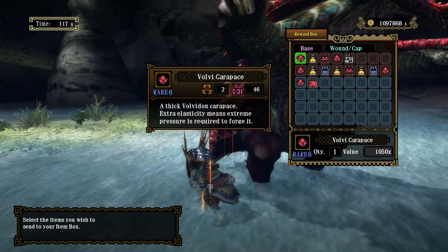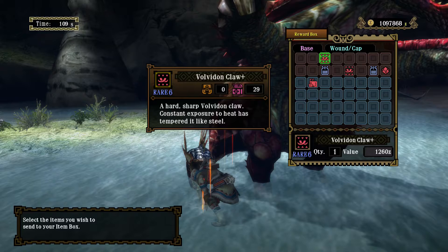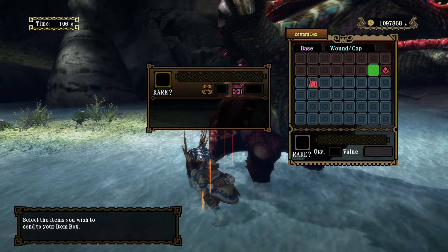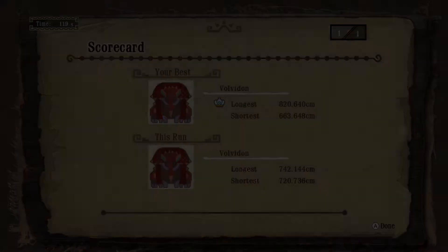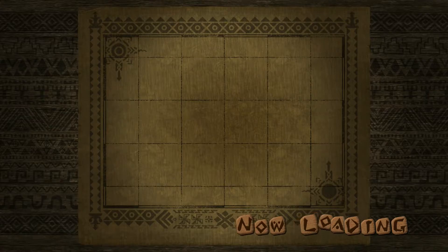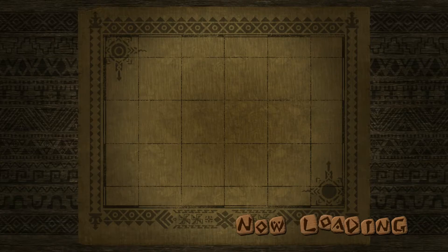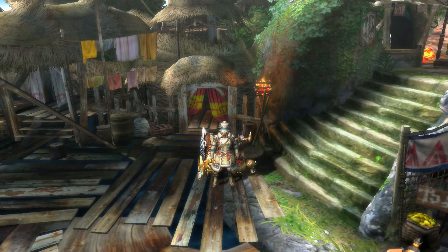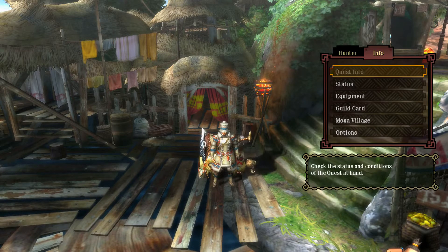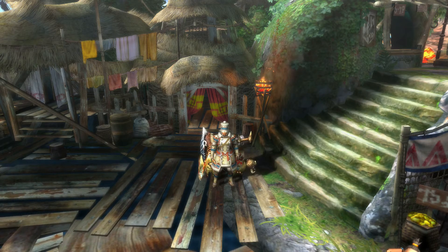Rewards: Carapaces, Rondal Break as well, Stout Bones, Oniplegia Sacs, a Plesiod Sac, Wolf Claws, Monster Broth, a Carapace, and more Rik Vex. This has been the Fabled Harpooner hunting a pair of Volvidon in the Rock Slide quest with the hammer weapon class and the Plesiod Head as the weapon of choice. Hope you enjoyed the video — see you next time and good hunting.